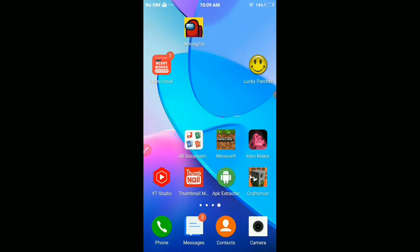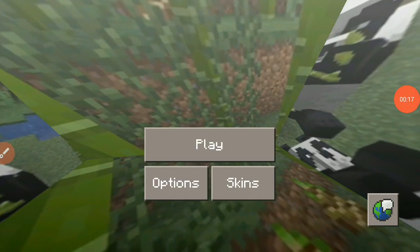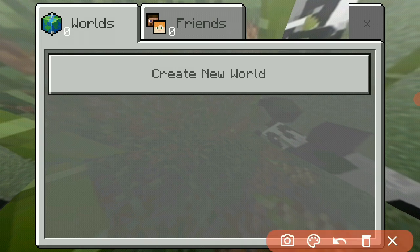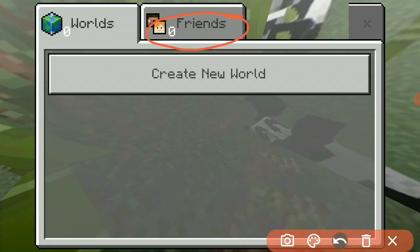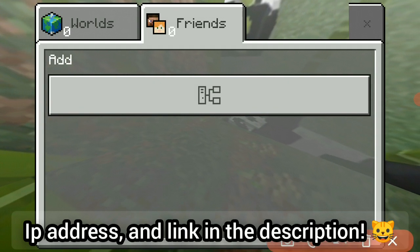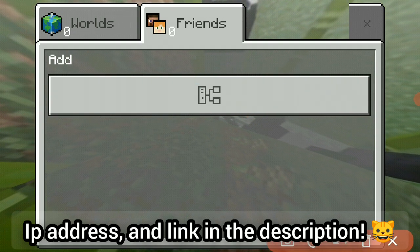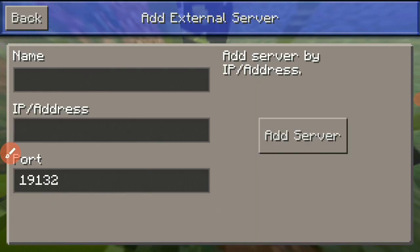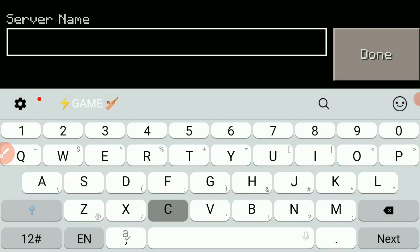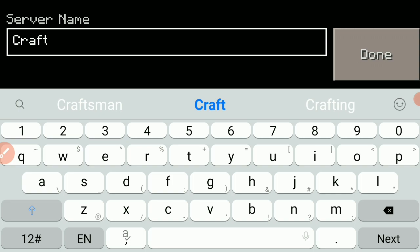Now go into Craftsman Building Craft and join your own server. Click on 'Play' and then go into the Friends tab to add your server. Click on the add server symbol, and here we need to add the external server. The server name is Craft Gamers.